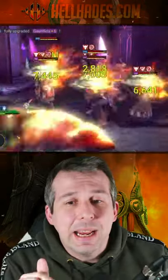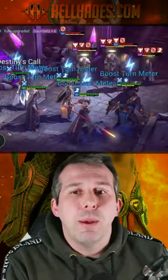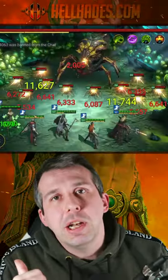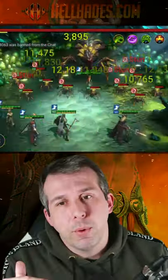She's got an insane A2 where she's got a double chance to stun enemy waves. She decreases speed with her A1. If someone drops, she can pick them up and put ally protection on them as well. She's played right throughout the game.